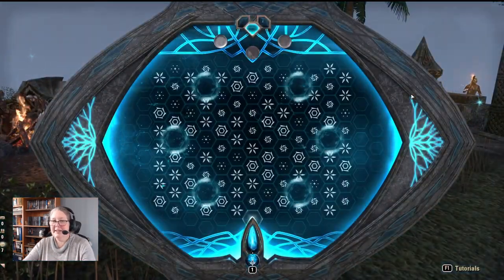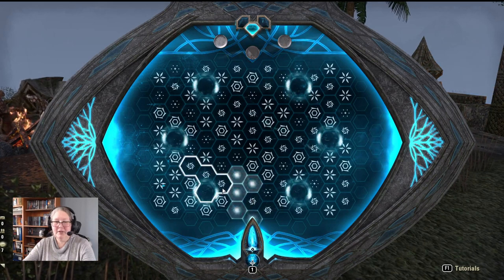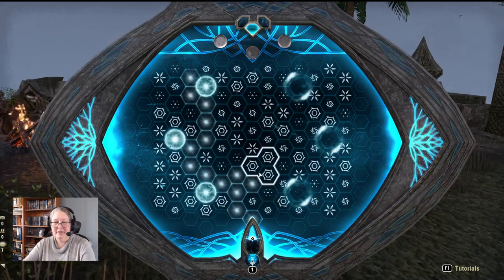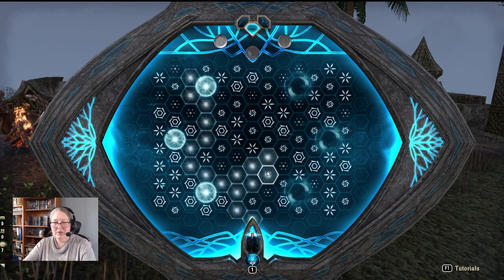We hit focus, highlight it, hit focus scrying and away we go. We're just literally going to grab this. Now I don't have any of my usual fancy tools, so I'm a little bit at a loss as to what I want to do. I might go this way.